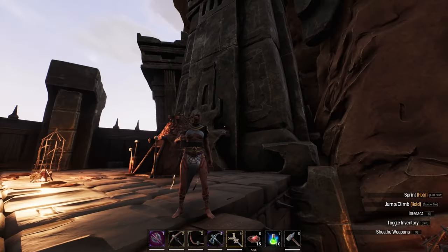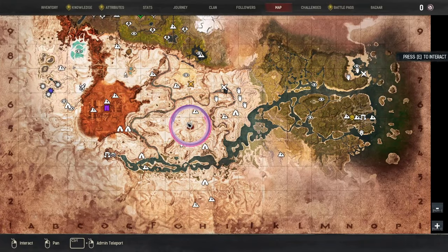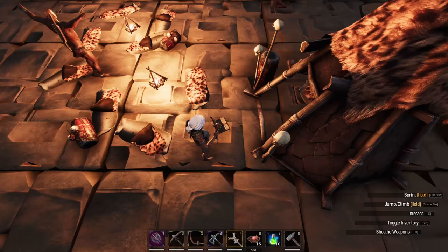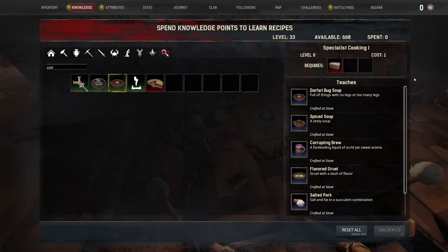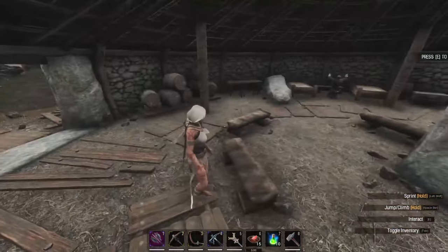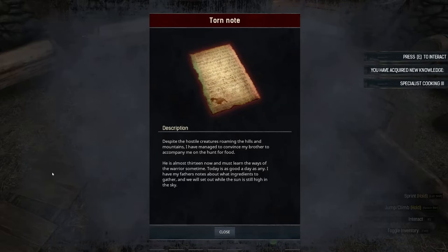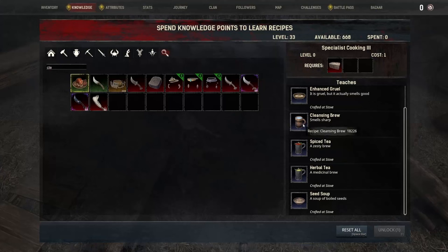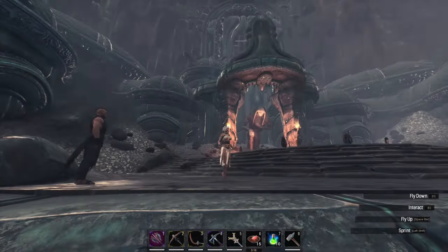I do have a separate video on all the recipe guides, but essentially head on over to the summoning place — this big red eye in the middle — to get cooking recipe one and get yourself corrupting brew. Then up to Mounds of the Dead. In the little hut that usually has a fighter in it, you'll find cooking recipe three, which will teach us cleansing brew, but it also teaches us herbal tea, which you'll need some of that to craft some of these things.